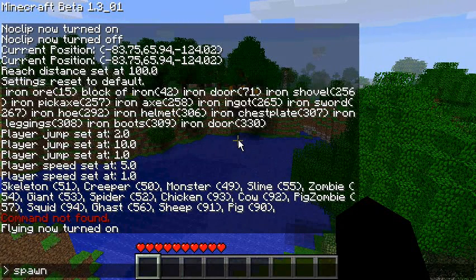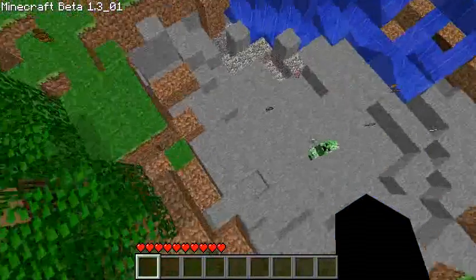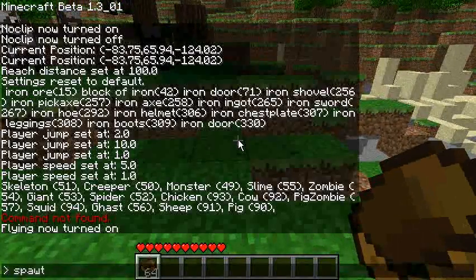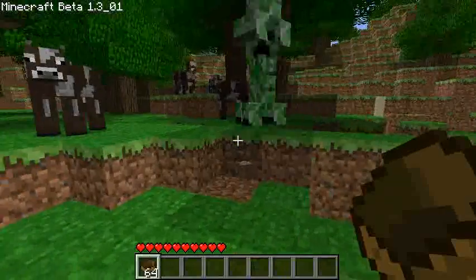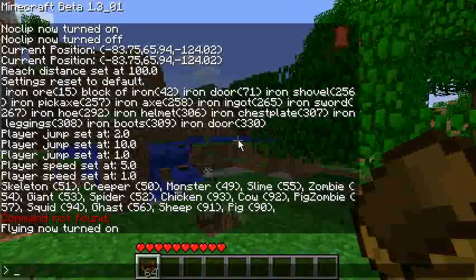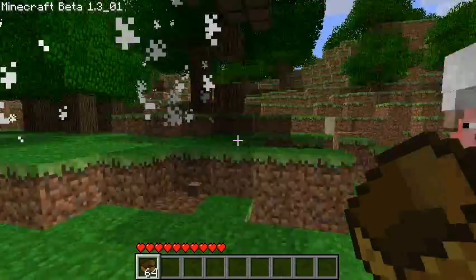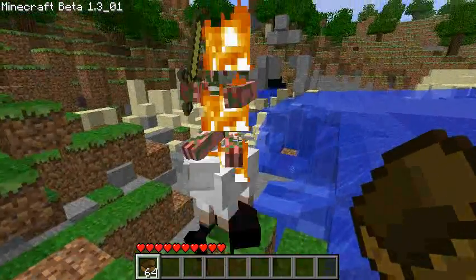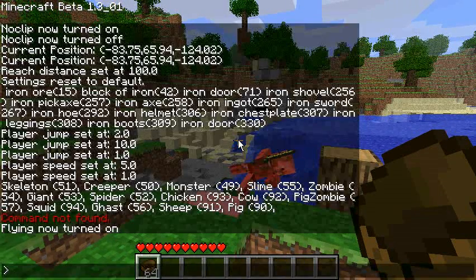'Spawn stack' spawns a stack of creatures — list the creature names one after another, for example 'spawn stack creeper creeper' gives two creepers on top of each other. You can stack as many as you want. There's also 'spawn stack random' using 'r' for random, which spawns a random stack of creatures.